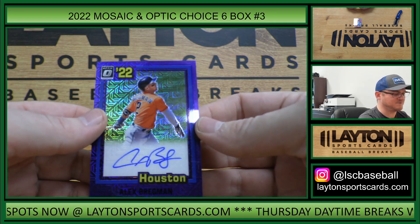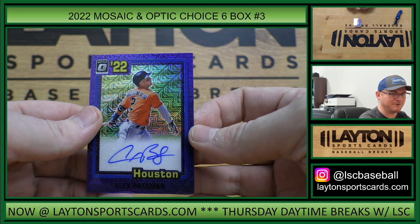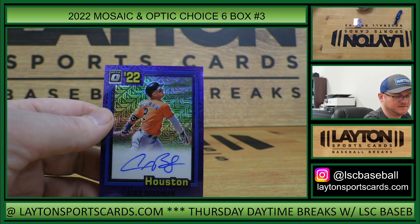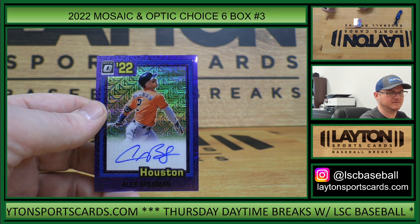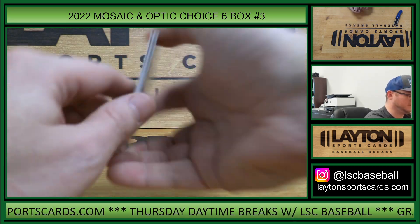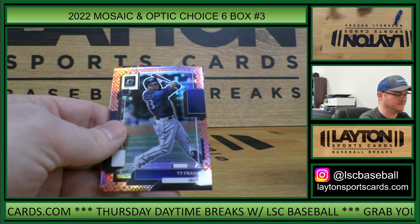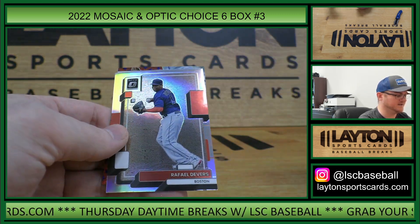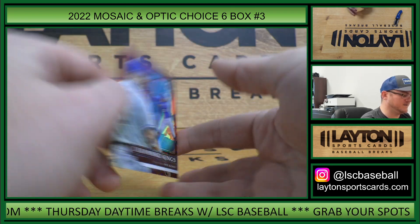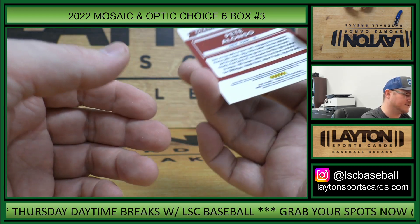This is Astros, retro 81 auto purple, Alex Bregman — that is one of 20. Nice hit, Houston. Joey Votto, red. Jose Siri, rated rookie green. Ty France, red. Rafael Devers, silver. And Pete Alonso, Stars Diamond Kings — that is to 25.